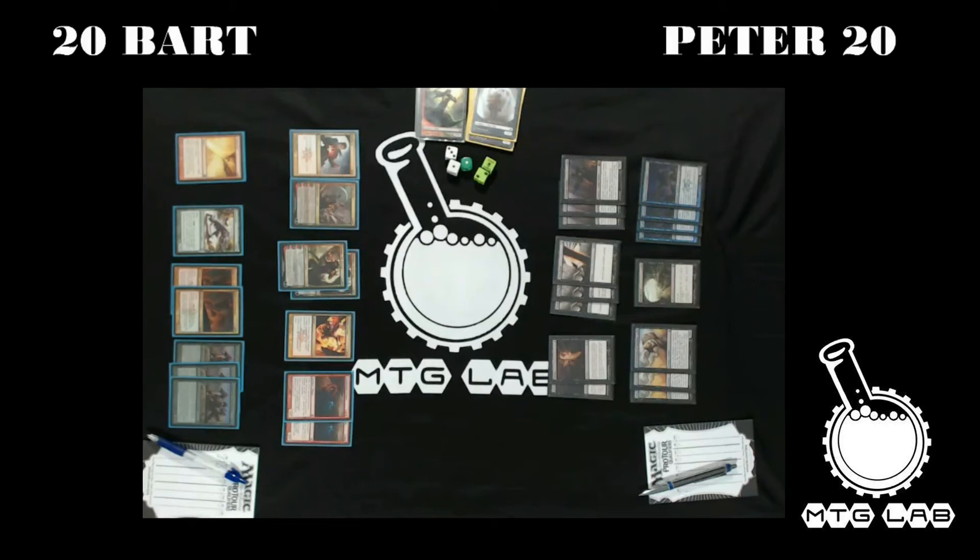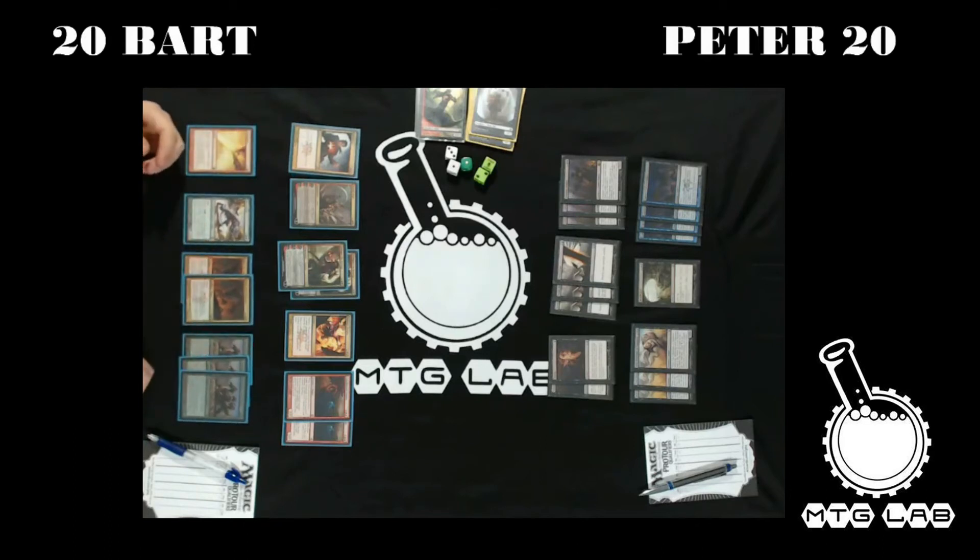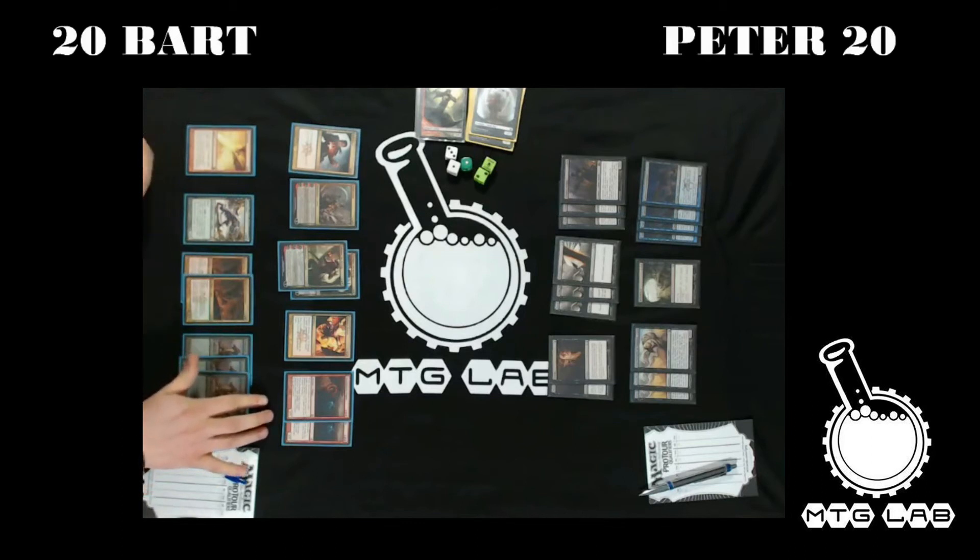From my point of view, I am taking out Magma Jets because I prefer to have better removal in the form of Thoughtseize. I am also taking out some creatures because I have to find a place to fit in more Planeswalkers, Raftuses Return, and creatures that have more tempo.